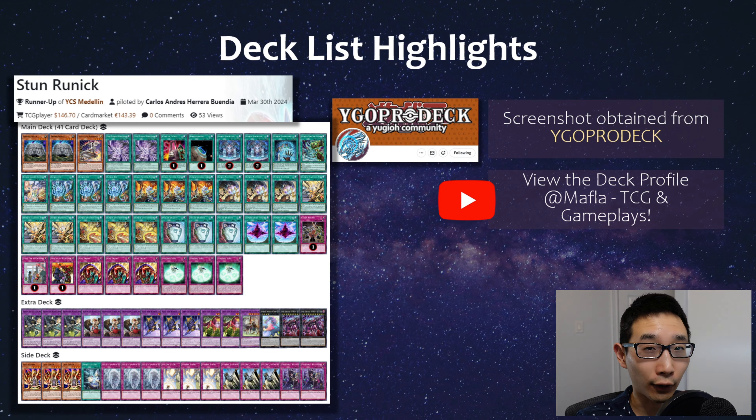I wanted to show a few different stun deck lists quickly. The most common, the runic variant - this is the one that came second at the YCS this past weekend. A couple notes: Time-Tiering Morganite is really crazy - being able to draw two, being able to normal summon twice every turn, it's insane. Sure, you don't get to activate monster effects in the hand, which basically means you don't play hand traps, but that's fine. You're playing runic stuff a lot of times, and runic takes up a lot of your list anyway, and there are spells.